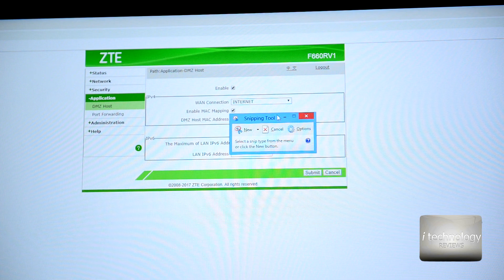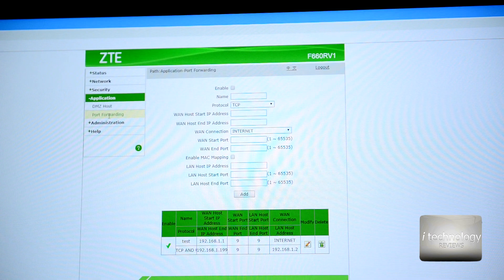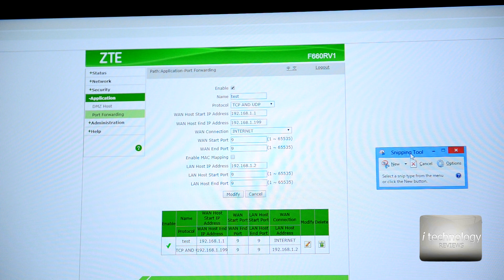This is a ZTE router. In the application settings, enable DMZ host and enable your internet connection. Enable MAC mapping and put in the MAC address — the physical address — that I showed you previously. Then go to port forwarding and enable it. Enable both TCP and UDP. I enabled all ports but specifically use port 9, as wake-on-LAN uses mostly port 9. Enable port 9 and put your default gateway — in my case 192.168.1.1.